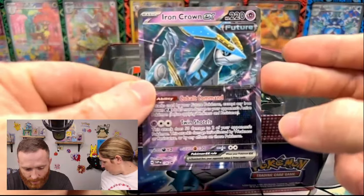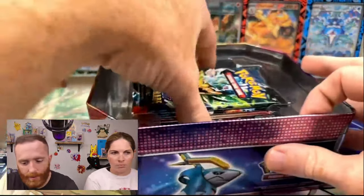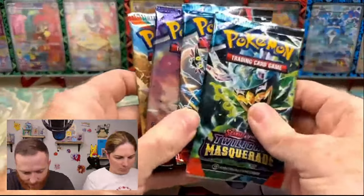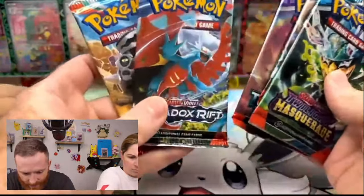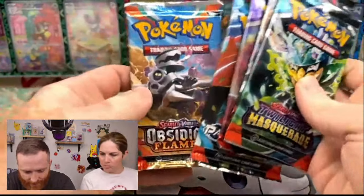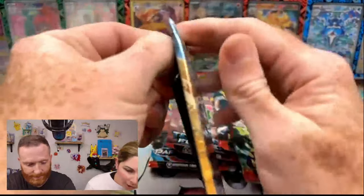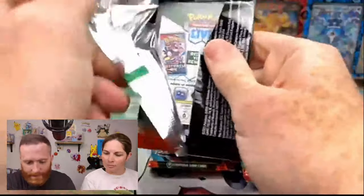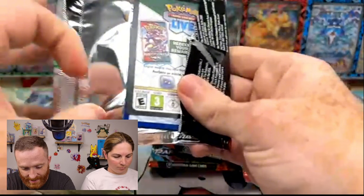Here is the promo card. We're going to be slipping that into the Paradox Rift binder. You get two packs of Twilight Masquerade, one of Temporal Forces, then Paradox Rift, and an Obsidian Flames. We're going to start off with Obsidian Flames. I like that there's Twilight Masquerade in there, though I'd rather have more Paradox Rift right now, mainly because I need them for the decks.